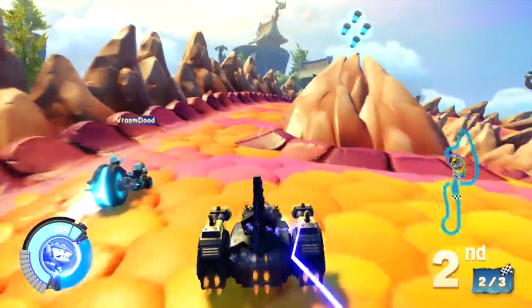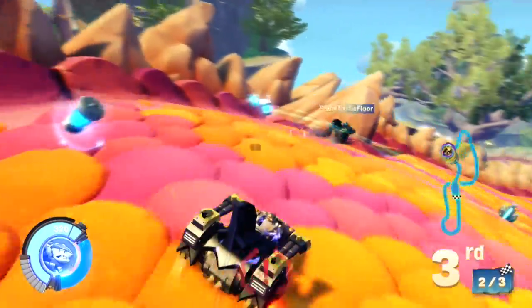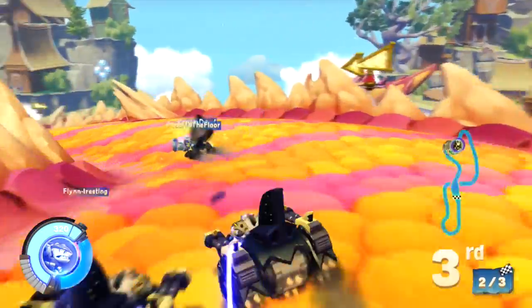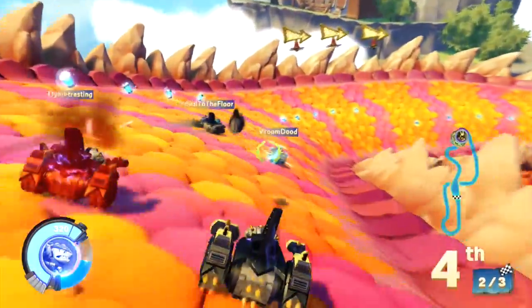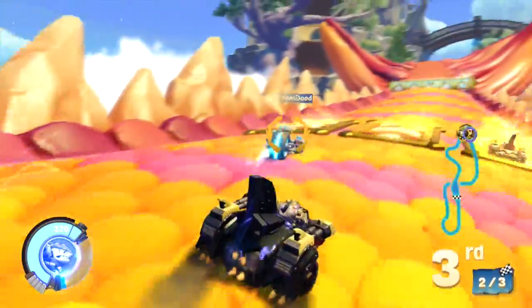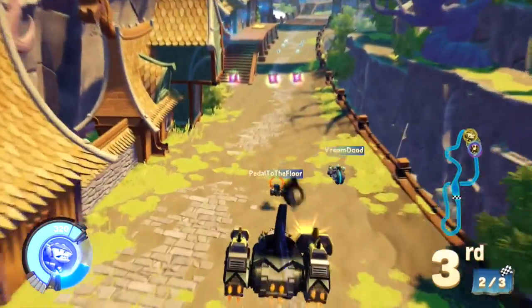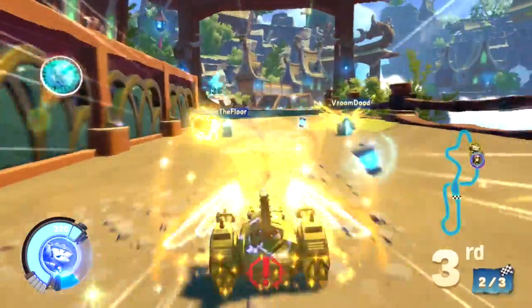On the X button we've got a drift — that's right. So on land racing we use drift on the X button. In air racing, that's a barrel roll or a banking movement. In sea racing, it's a dive and a breach. On land, when you use the drift and press and hold it, it increases the level of boost that you build up. So it allows you to do tight cornering and, if you hold it long enough, gives you additional boost.